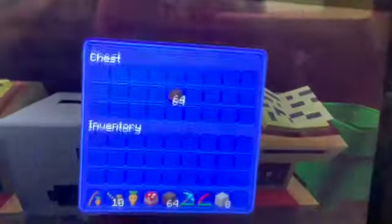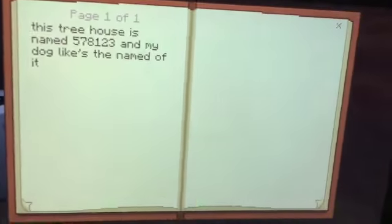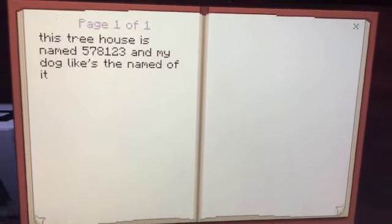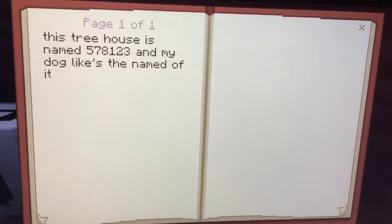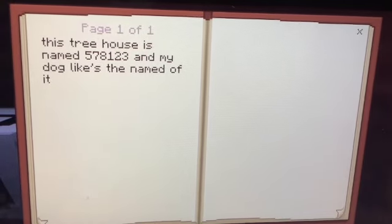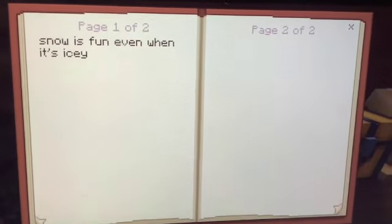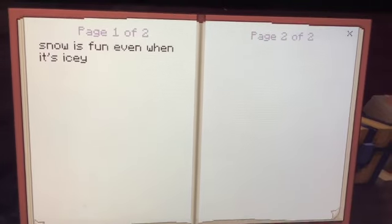Here we go. We got this guy, and there's a chest in here. We got this. This tree house is named 578123 - my dog, like the name of it. Snow is fun every when it's icy.